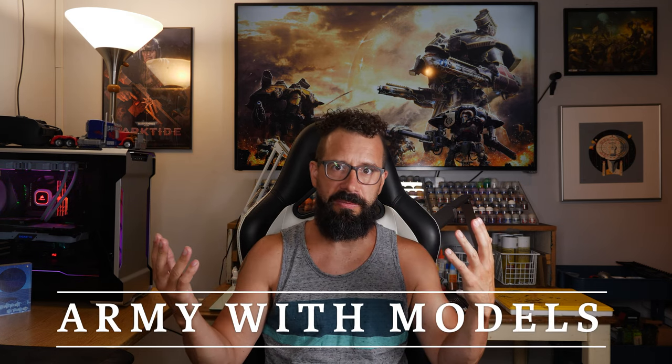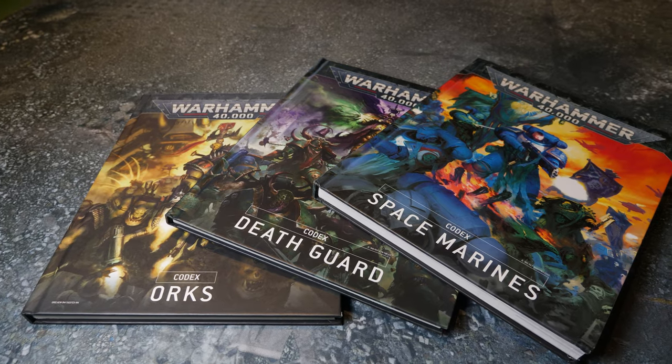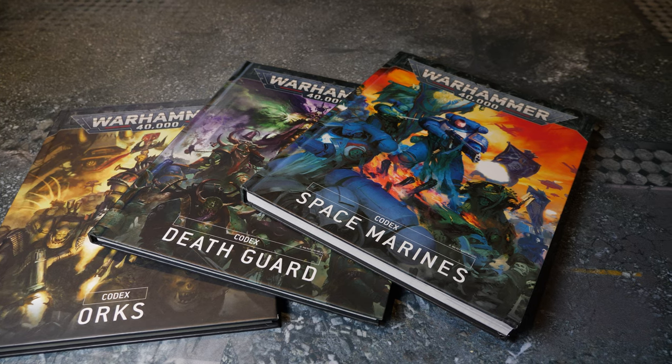First thing is you need an army, or a faction as they're called in Warhammer 40,000, with models. Technically you could use cut-out cardboard or proxy in He-Man models, but it's not nearly as fun. If you're new to the hobby, just go to the Games Workshop website, or check out what someone you know plays. See what resonates with you. There's no right or wrong way to play Warhammer. When I first got into it myself about 12 years ago, I borrowed someone's Tyranid army — it reminded me of Starship Troopers and became one of my favorite factions.